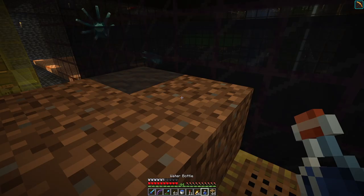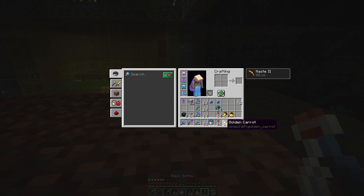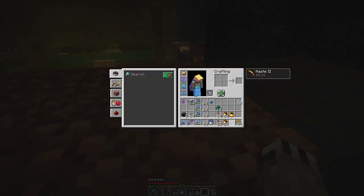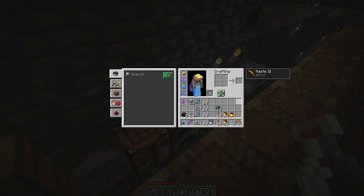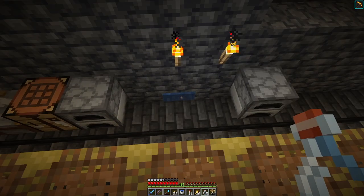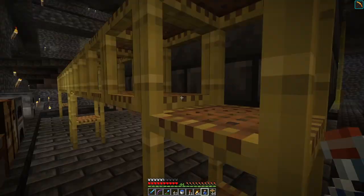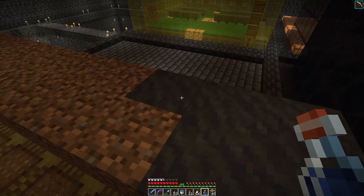This is the tedious part — it would be nice if you could stack the water bottles and just apply them one after another without having to swap out inventory space, but that's the way it goes. Eventually, because I have dripstone underneath here, this mud turns into clay.